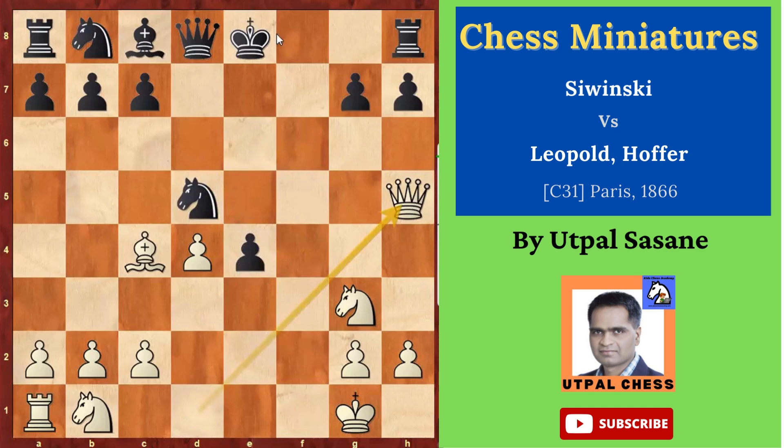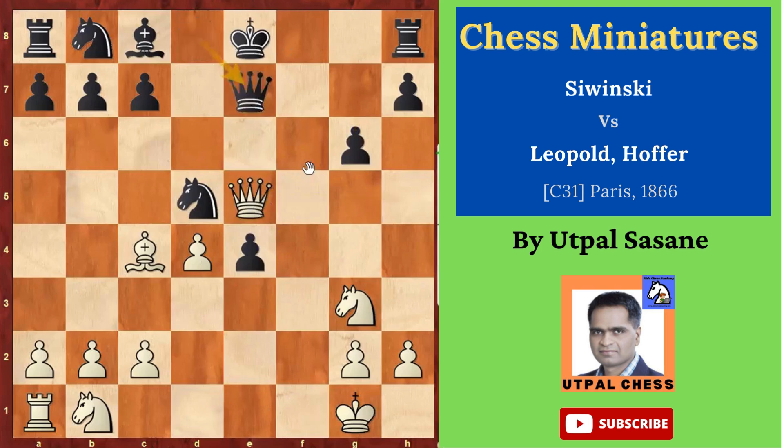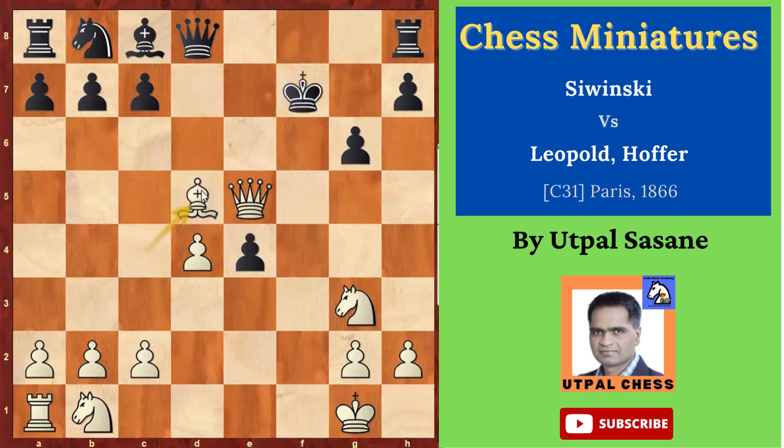Here in this game, we played king f8, but if you play something else — like maybe g6 — then queen e5 check, and after that you have very good moves. Like if you play queen e7, queen takes h8, and if you move the king somewhere, then bishop takes d5 is coming. So this is good.